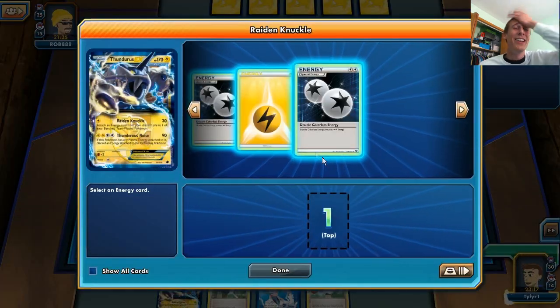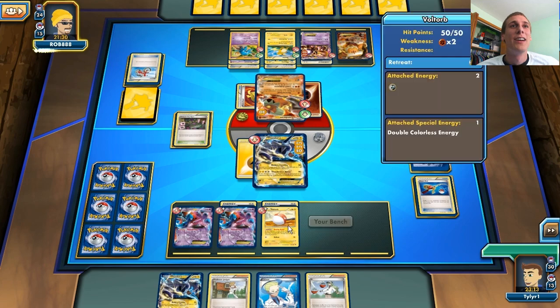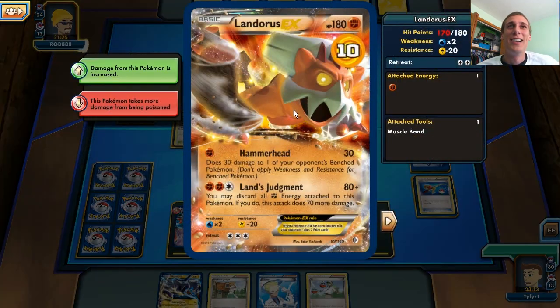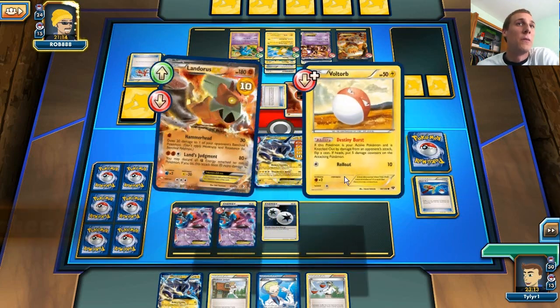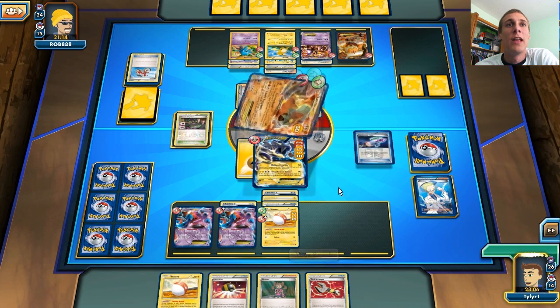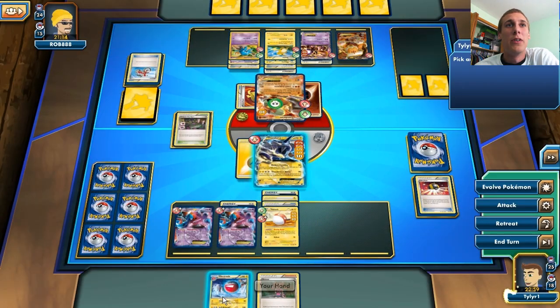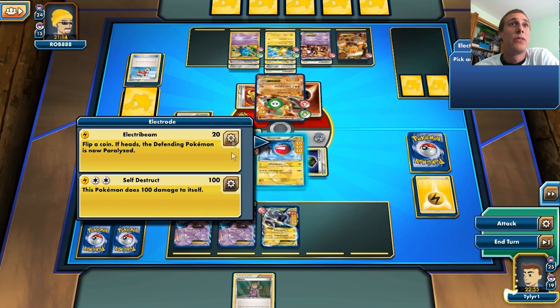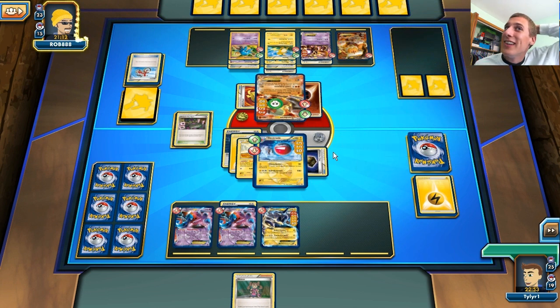He's going to put 30 damage on my Voltorb next turn, and he has resistance to my Electrode too. This is just super unfortunate, I'm obviously going to lose. Colress for a whole new hand — and it looks like we do have a Protection Cube and everything we need to get the Electrode in play. We're going to keep the Supporter in our hand, retreat, and be close to knocking out the stupid Landorus. This is 80 damage. I think Garbodor lets him not die, but he's going to die at the end of this turn from poison. At least we're going to knock out the stupid Landorus.